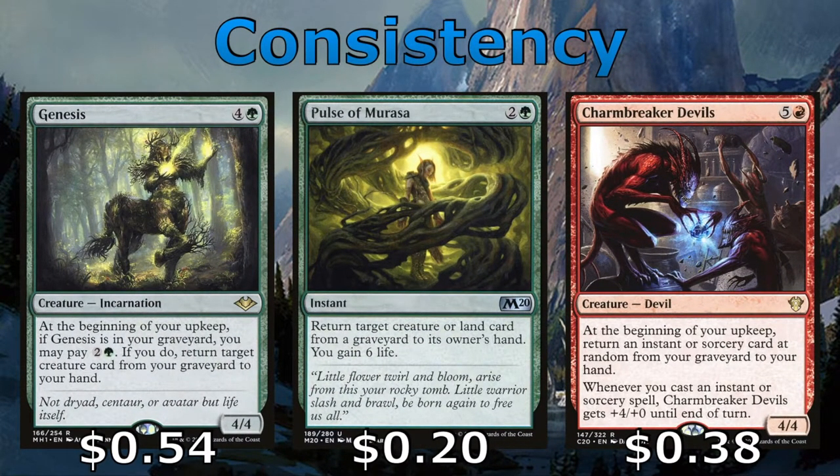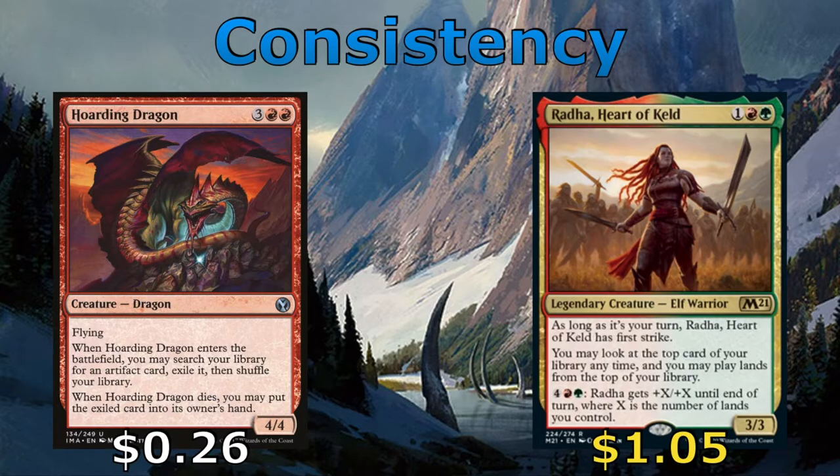Genesis and Pulse of Murasa help us to recur creatures from our graveyard back to our hand. The Charmbreaker Devils does the same but for instants and sorceries. Hoarding Dragon allows us to pseudo-tutor up an artifact — I was usually pulling out the Mirror Shield to protect Radha or some other piece. But we do need the Hoarding Dragon to die to get that card, so don't be afraid to throw it under the bus, because if it gets bounced or exiled, you won't have access to that card. And of course, Radha Heart of Keld provides consistency by letting us play lands off the top of our deck.